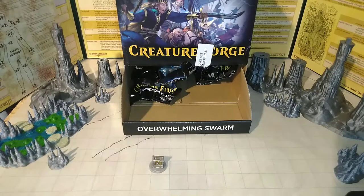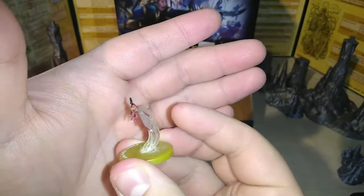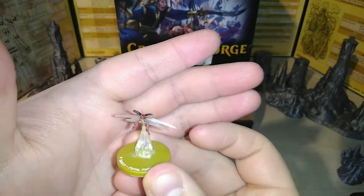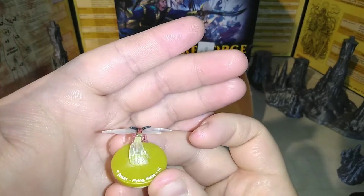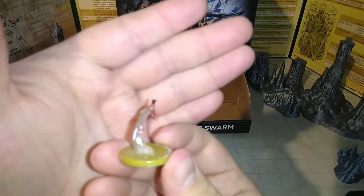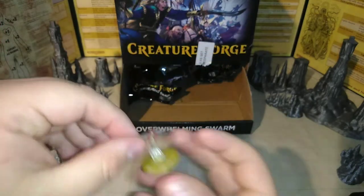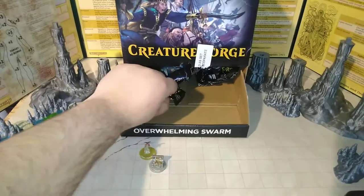On to our second one. We got an insect with flying and haste — it is a 1-1 token. Getting some light on it here. I love how it has the newer style of flight base. Got a nice big grasshopper there, and I love how they actually have flying and haste written on them, which makes them perfect for use in Magic.